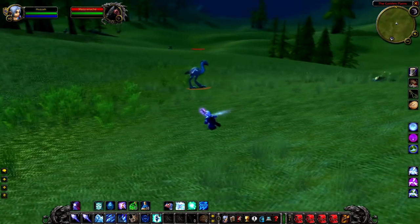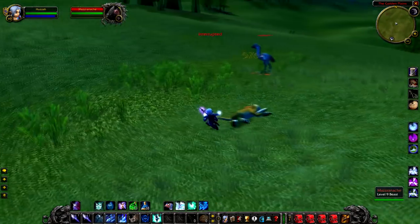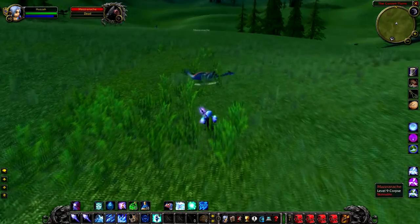Our first rare of the video is Maz Renache, a level 9 tallstrider that roams around the Golden Plains. You'll probably find that he's either been killed or tamed, as he's the only tallstrider that has a pink skin in Vanilla WoW, so he's very sought after by hunters.